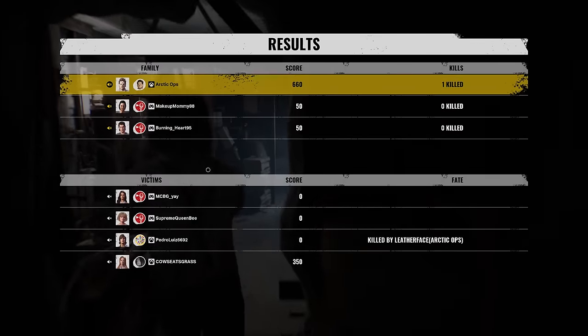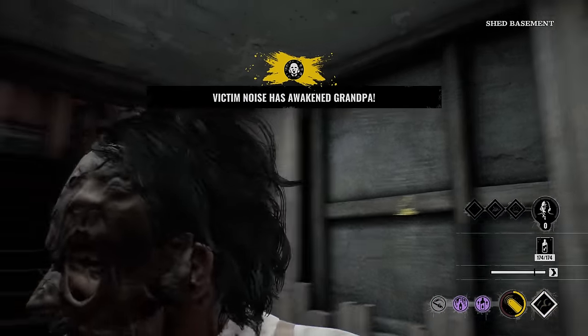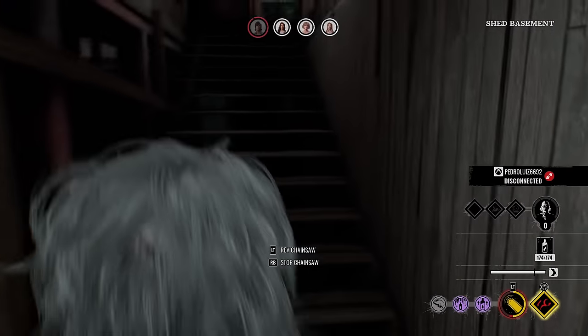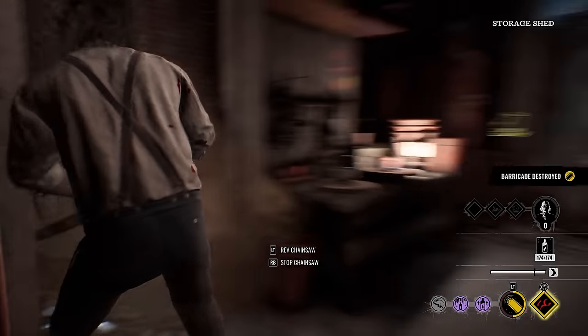I'm coming, Grandpa. Yo, we got Connie with 350 — she cracked open something. Grandpa spawned all the way over there? We got to run like ten million miles, man. That was quick, not going to lie. Sorry Leland. Let's go ahead and break this down real quick, and then let's go feed Grandpa — shall we?